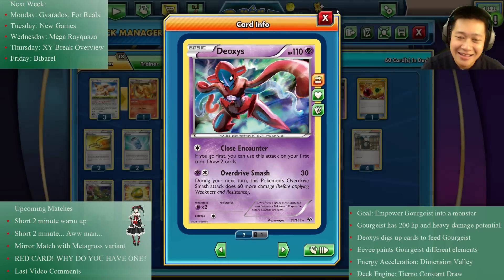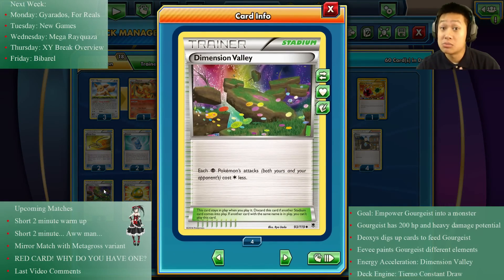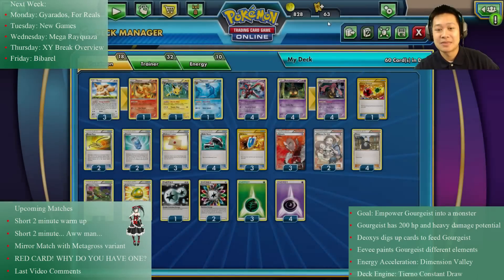We have Lucky Helm — we'll give it to Deoxys or Gorgeous if he's up front; it just gives us more cards, which is the best item for this kind of deck. I've got Dimension Valley because my core Pokémon are Psychic, so they attack for one energy less. The faster I can attack, the better.